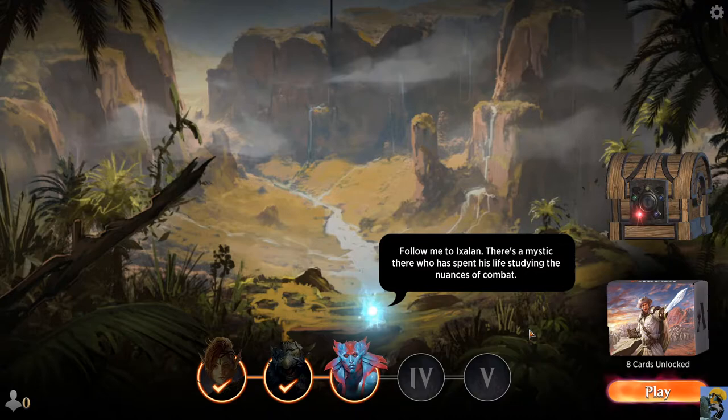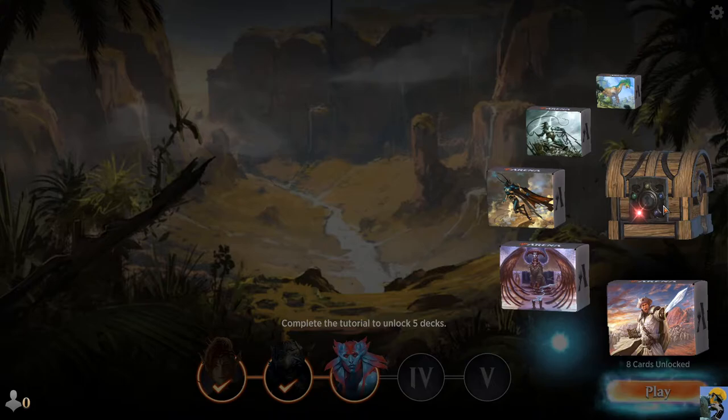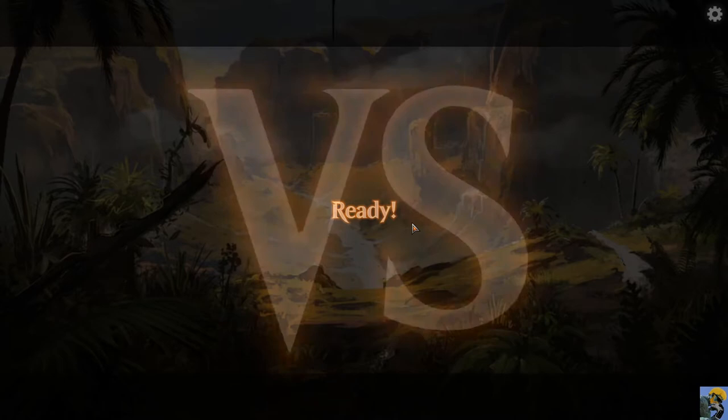It looks like we beat a green opponent, a red opponent, now we're going to fight a blue opponent. I wonder if we're unlocking the starter decks for each color as we go. Let's go to Ixalan — I like this place. It's a dinosaur place, isn't it? Am I thinking of the right place?